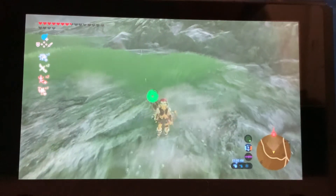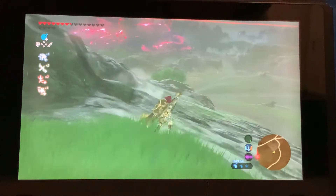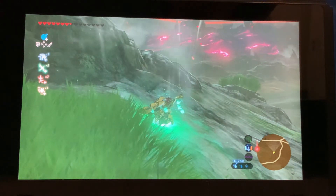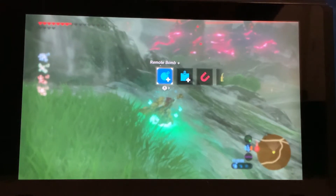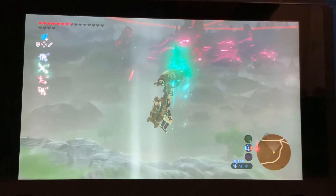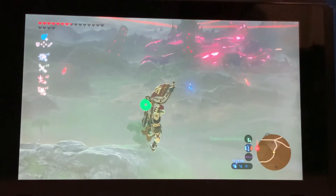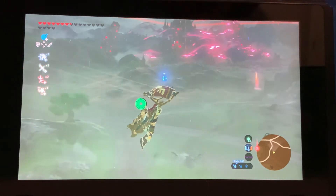First step is find somewhere that you want to windbomb and use your volleyscale or something to make you go up in the air and get the paraglider and go into bullet time. Then have your remote bomb ready, and then go out in the air, and then you fly forward, slow down, elbow drop the bomb, and then ZR to interrupt time, and then up on the D-pad.